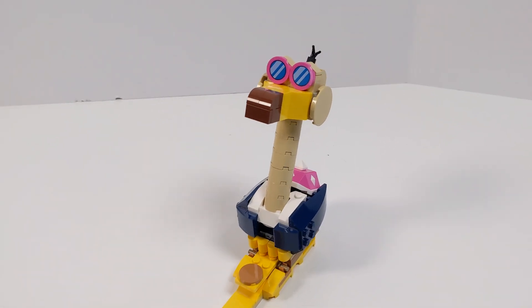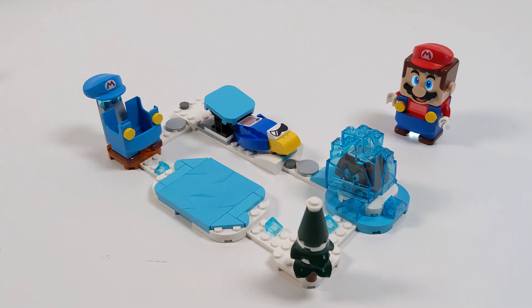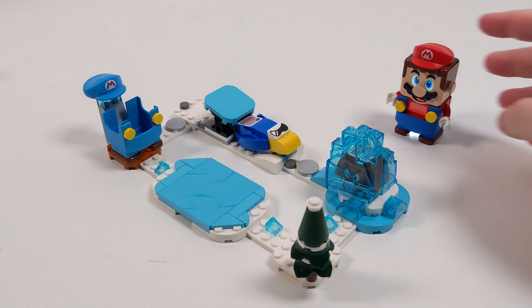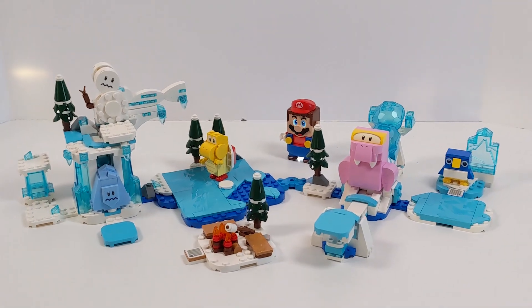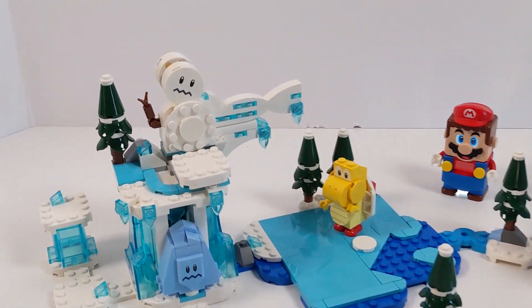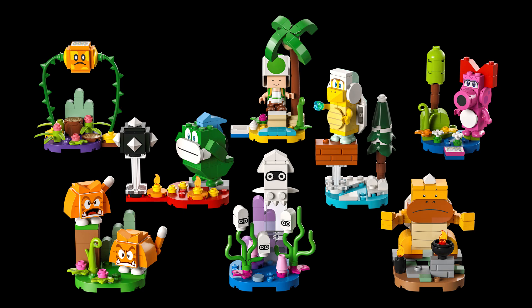The first sets from the Lego Super Mario line in 2023 include Konkdor's Noggin Bomper, Ice Mario Suit and Frozen World, Lava Wave Ride, Flipper Snow Adventure, Creativity Toolbox, and Peach's Garden Balloon Ride. Unfortunately, they did not send the Series 6 character packs, which is very disappointing because I wanted Birdo and even more Cat Goomba, but that'll be for another day.